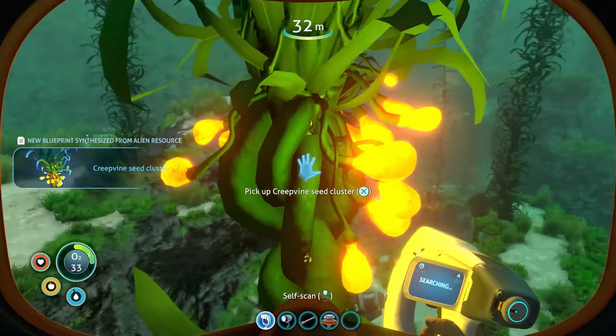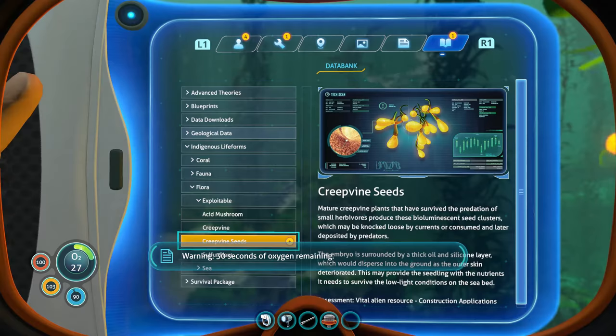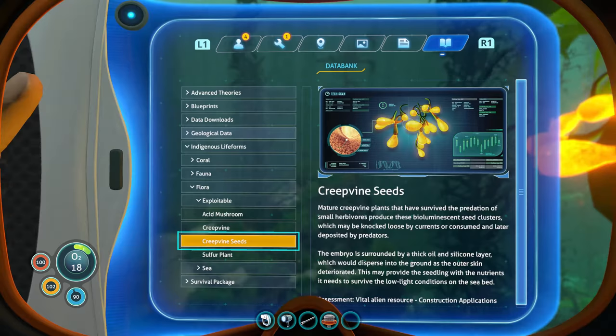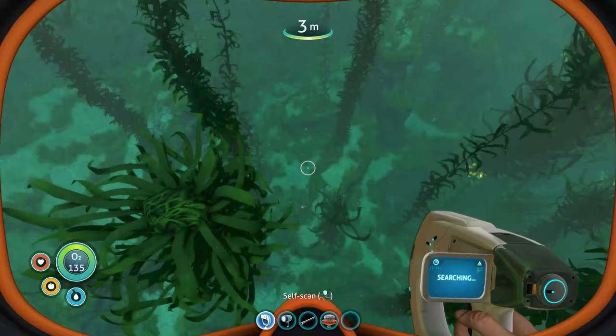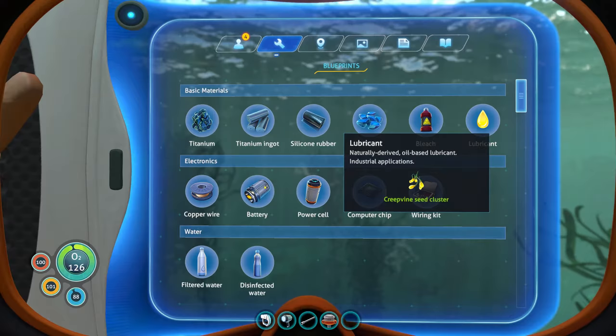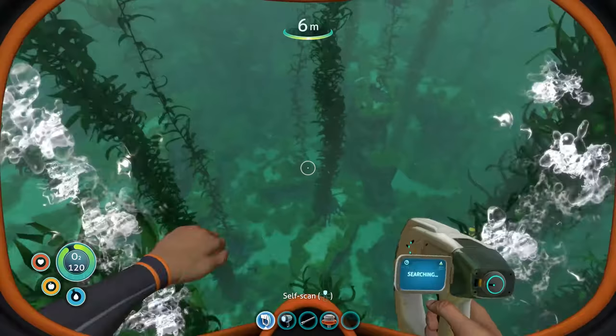We can actually grab some of these. What blueprint did we get? Assessment: vital alien resource, construction applications. Mature creepvine plants that have survived the predation of small arborboris — these bioluminescent seed clusters. What was the blueprint we unlocked? Oh, lubricant. I think we need lubricant for the sea glide.